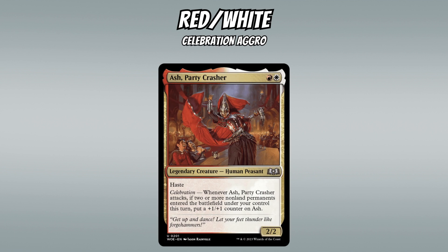I'll run through all 10 color pairs in Wilds of Eldraine — what the decks care about, their themes, key commons and uncommons, and some rares and mythics that can pull you in. We begin with Red-White, advertised as a classic aggro deck with a Celebration sub-theme. Our signpost uncommon is Ash Party Crasher, a 2-mana 2/2 with Haste that grows whenever you Celebrate, hinting at the deck's theme of aggression and Celebration.